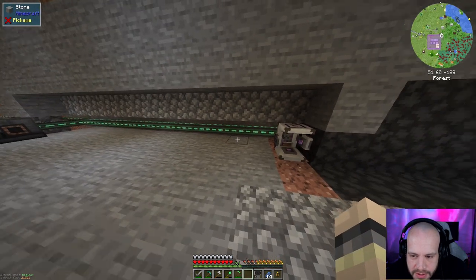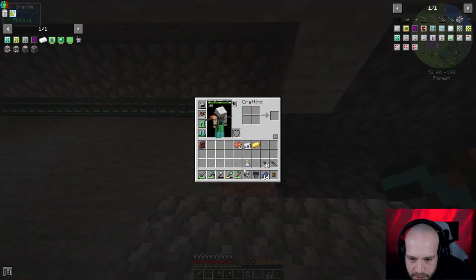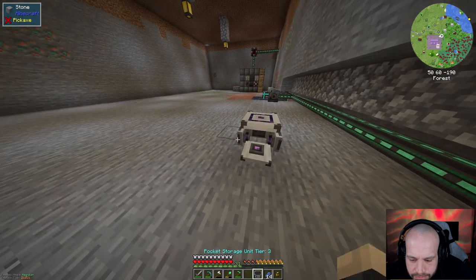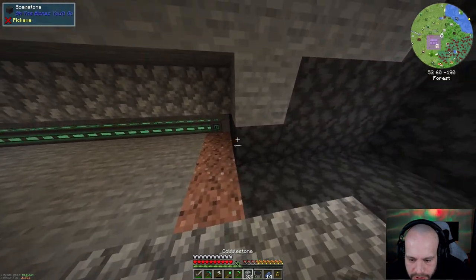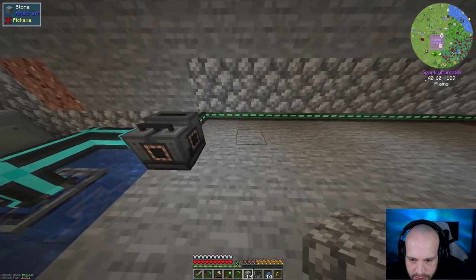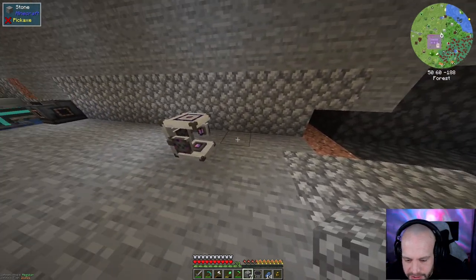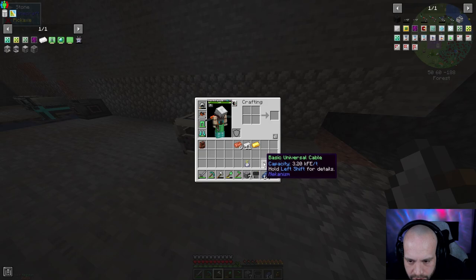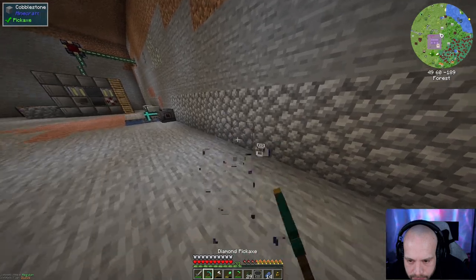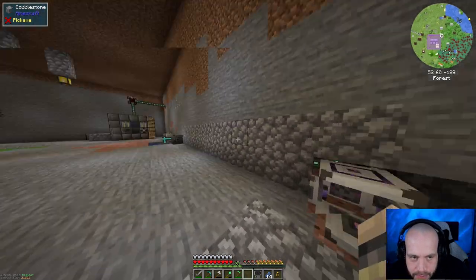I just wanted to know that before I build this back up. I put away my cobblestone like an idiot. So what I can do is just tidy this back up again, go like this. I will be redecorating this place soon enough. Cables - sit that there, and then we'll put our charger in there. Okay, we're good.